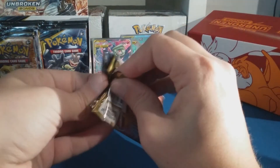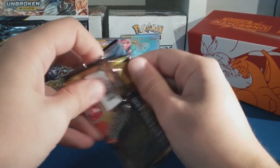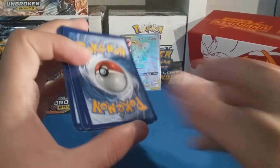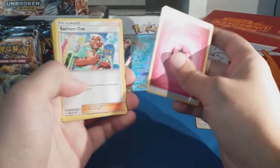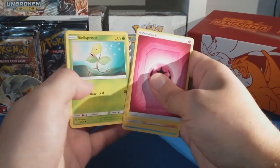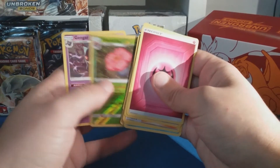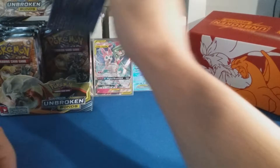Genesect's a Pokémon I know people like — I don't personally like it, it's like a robot, like that Magnezone Pokémon. Code card. Fairy energy, Samson Oak, Janine, Raticate, Seel, Bellsprout, Gastly, Carvanha, Togepi, Vileplume reverse — nice, I like Vileplume — and a Gengar regular rare.